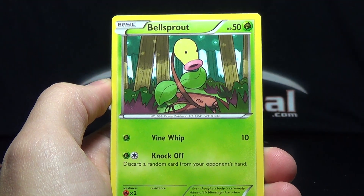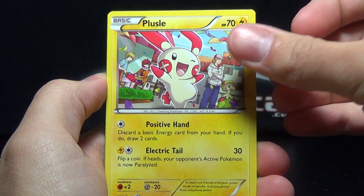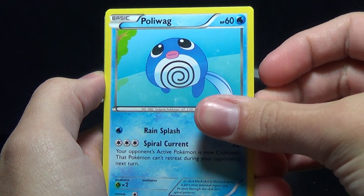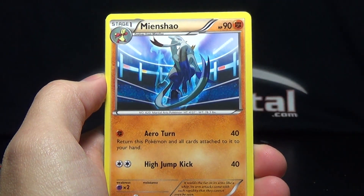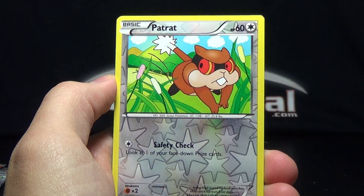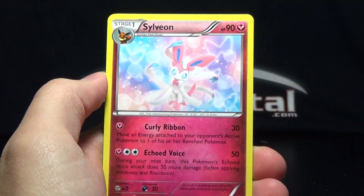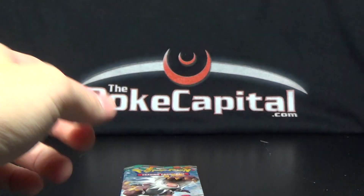Anyways, we've got Scraggy, Bellsprout, Mienfoo, Plusle, Poliwag, Poliwag, Poliwag — Sparkling Robe, Mienshao, Hitmonlee, Beartic Reverse, and Aromatisse — the Sylveon card, so pretty. Not foil, though.